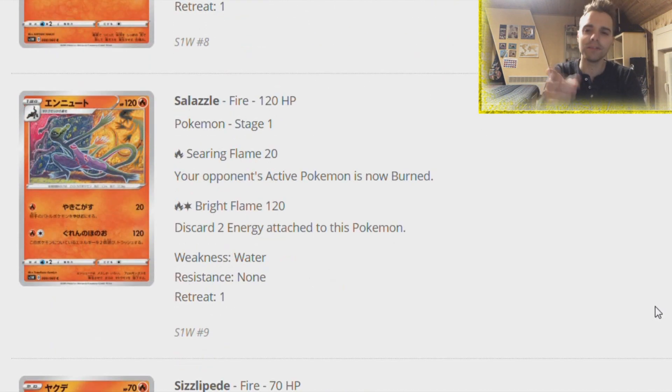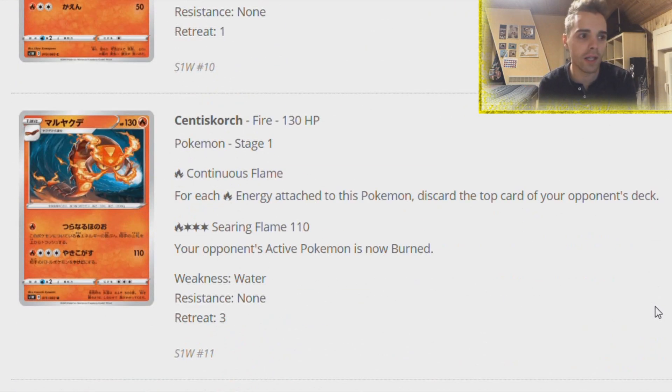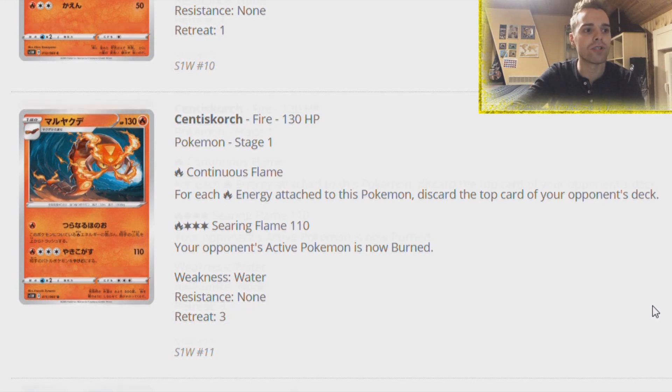Another Salazzo - somebody at the Pokemon Company just adores Salazzo so much they have to print it every single set. There is a Santicorps which is very interesting for milling. For each Fire Energy attached to this Pokemon, discard the top card of your opponent's deck. If you can keep this guy alive and use Welder attachment, you can discard the top three cards of your opponent's deck. Combine that with Brycen-Man and Bellelba or something, you can discard a lot of cards.